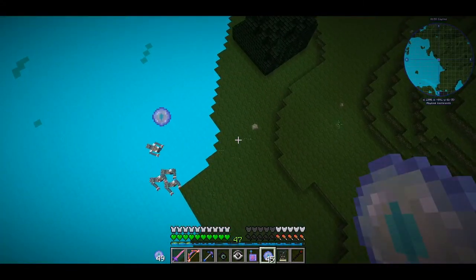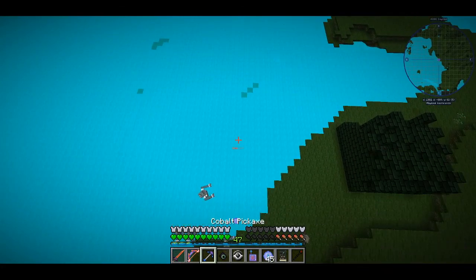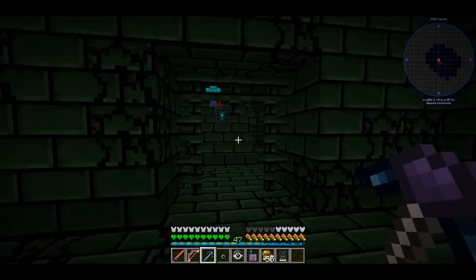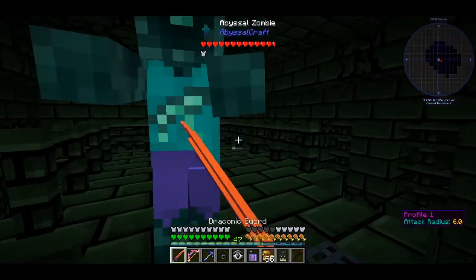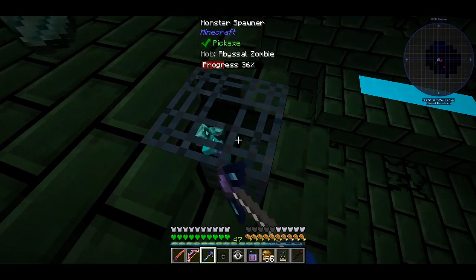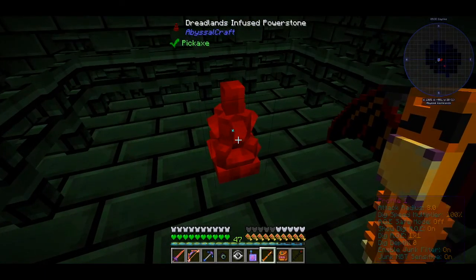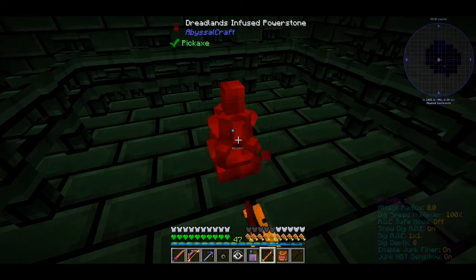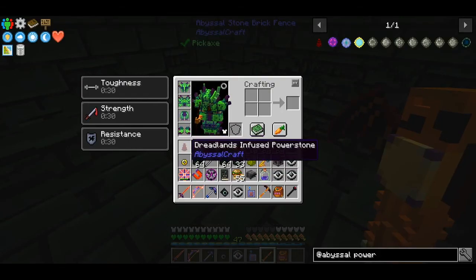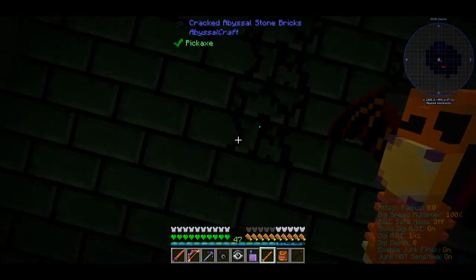After a lot of flying, this seems to be the spot — I'll just dig down. You have to navigate through the stronghold and find a room with the Power Stone. That red thing is the Power Stone and we need to mine it. In order to mine this thing, you are going to need a Corallium Pick. I don't have that pick, but a Staff of Power from Draconic Evolution works the same way. Don't break it with a normal pick because it will be destroyed.